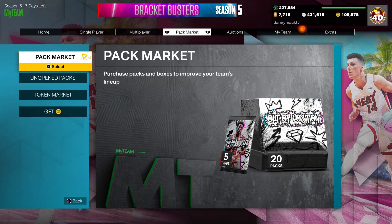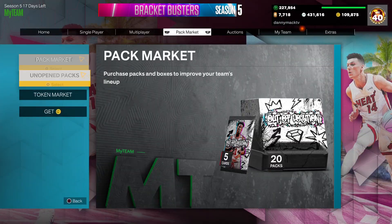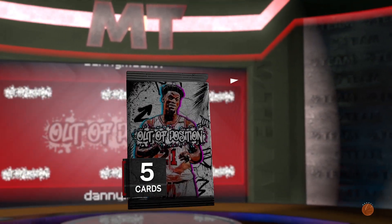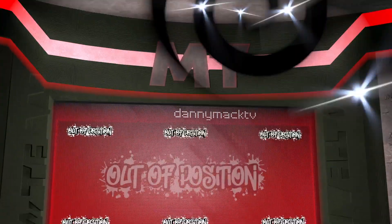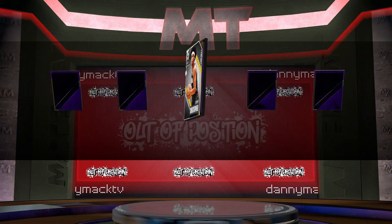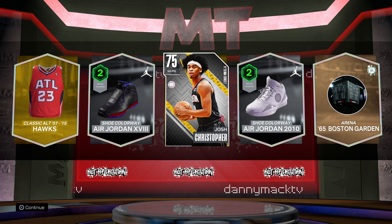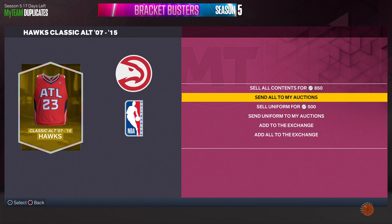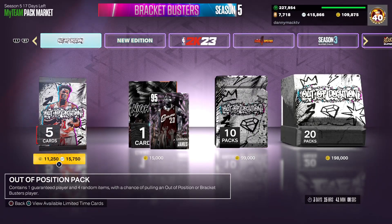And I will open up one pack. What the heck. Come on, y'all. I'm spending some more money on you — some more MT. Hook your boy up. Let's see some shake, rattle, and roll, please. No shake, rattle, or roll. Josh Christopher. Okay, that's something. It's a gold that I don't have. Send to my auction house. How much is Josh Christopher going for?